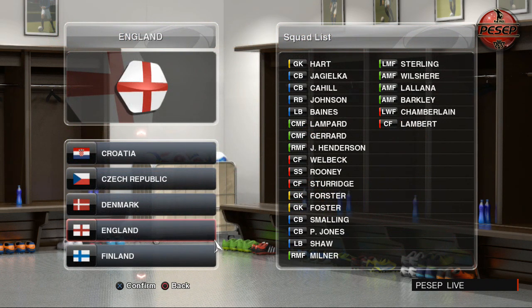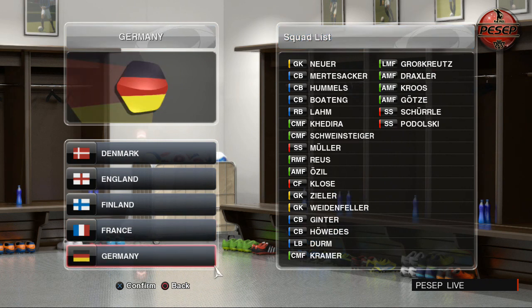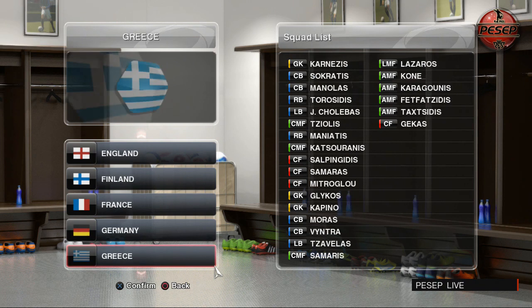England's squad has been updated as well. All 32 national teams qualified for the World Cup — they're all being updated with the latest squad. This is England's national squad updated; we've got Lampard, Sturridge, Rooney, Welbeck. We also have France's squad updated — Griezmann has joined as a left wing forward. There's Germany's squad updated too. I'm just going through these teams quickly; I wanted to make this video as short as possible. You can go to your console and check these, or just pause the video and watch the updated national teams.